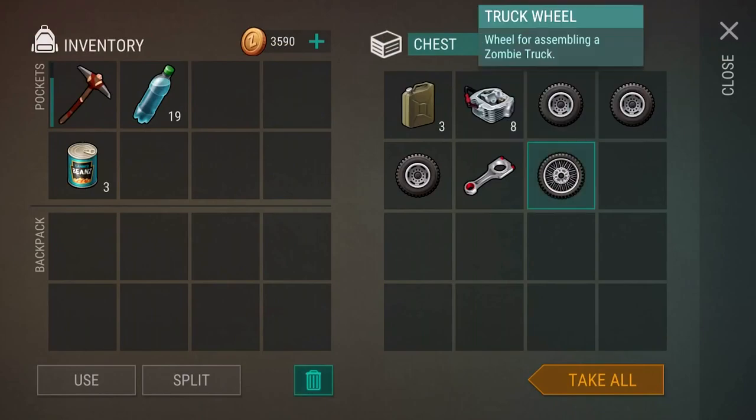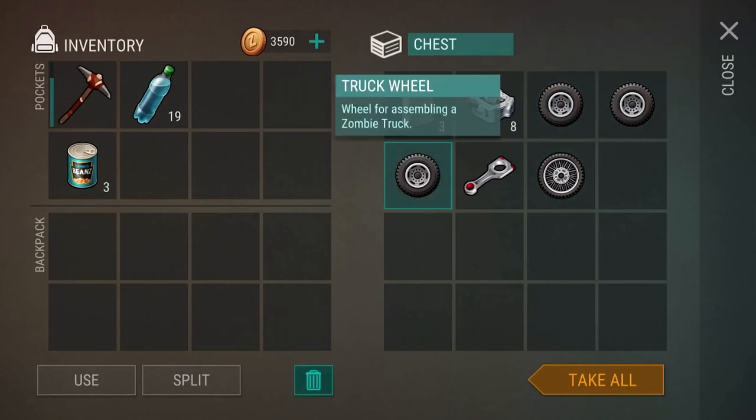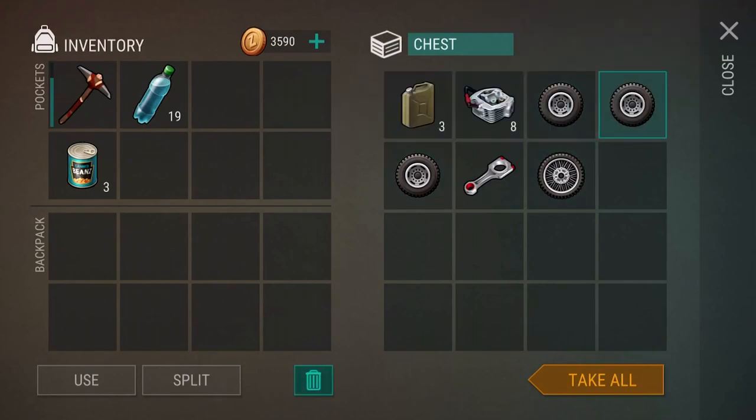Next up we have car parts, which is sick. These are wheels for different items and we also have engine parts. These are all coming from loot chests. By now you're going to start to understand why I didn't start from level 1 — all of this is coming from loot chests and it would have been grinding and grinding, which would have sucked for you guys to watch. But now that I'm a high level, I think it's a good place to start recording and making a series.